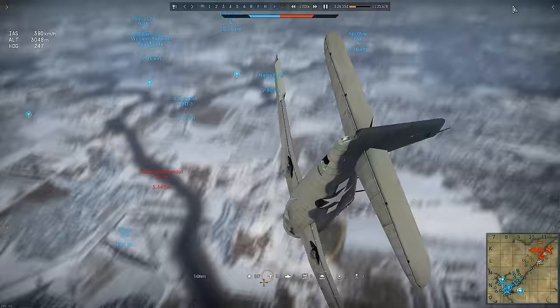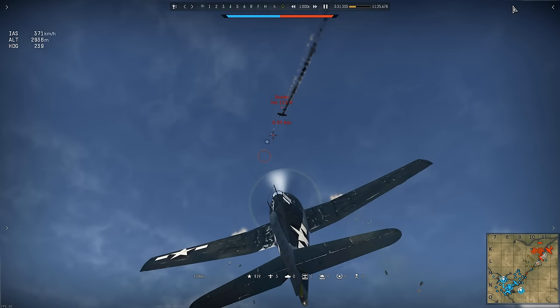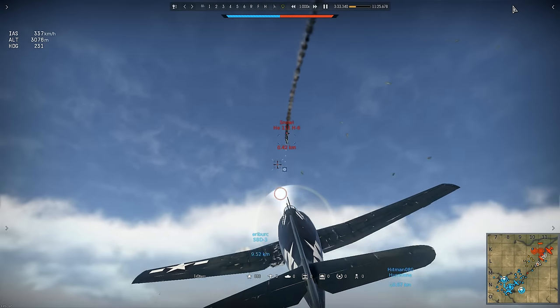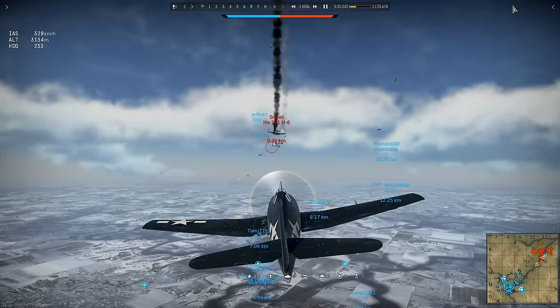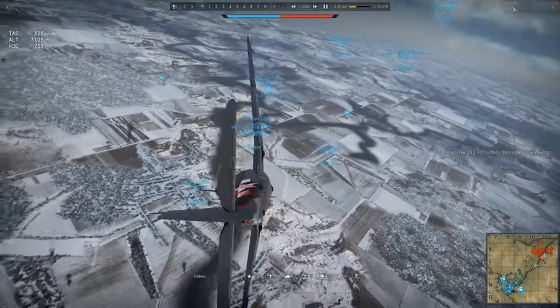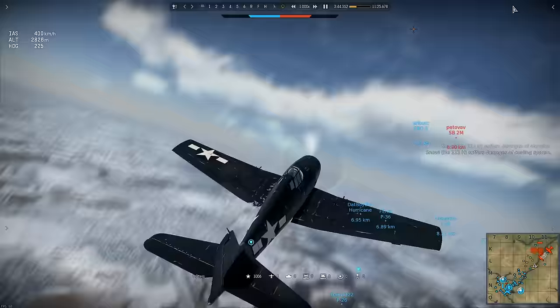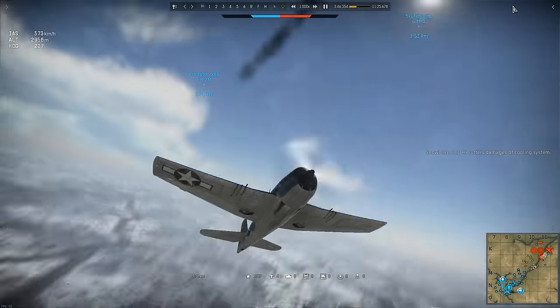Having set the target alight, Trotters rolls to avoid its gunners, again dropping underneath the bomber. The fire's gone out, and he's in an ideal position to climb up and set him alight a second time. As soon as he does, he's snap rolling to evade the gunners again and resuming his position underneath. That's a perfect example of how to safely engage a bomber — or one without a ball turret anyway.